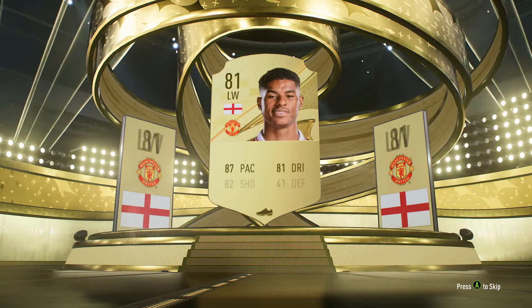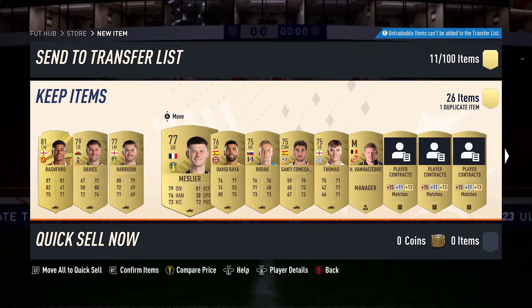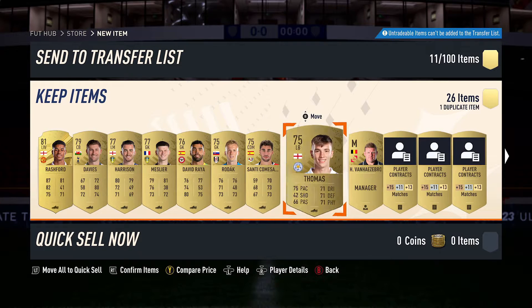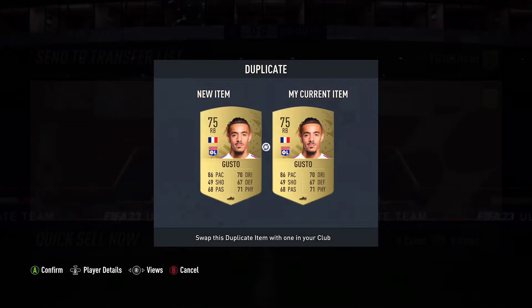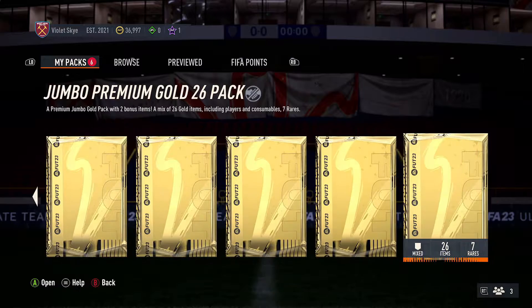We get a left wing - oh no, it's Marcus Rashford. A decent little card. Not exactly what we're looking for, but we'll take it. 7 Premier League players in the pack - that is absolutely fine. Position modifier. We get a right back in here, which is untradable, and that is untradable as well. We did take the untradable awards, but that is absolutely fine.